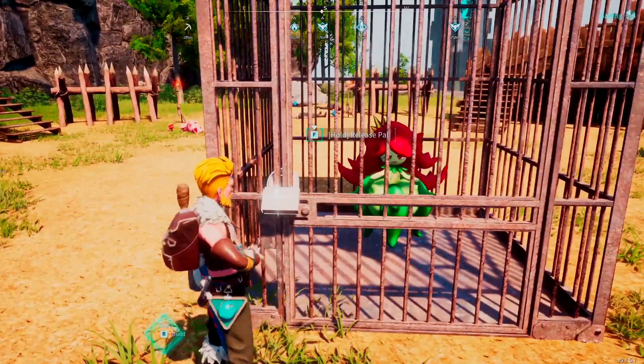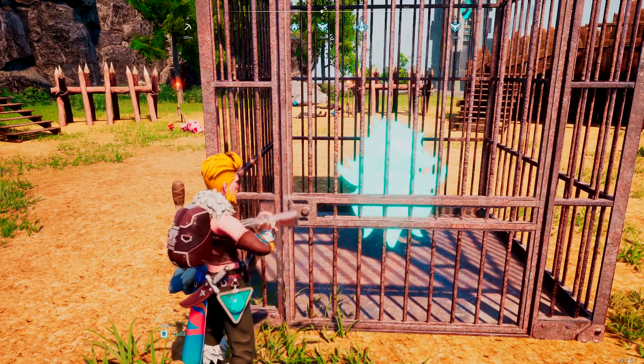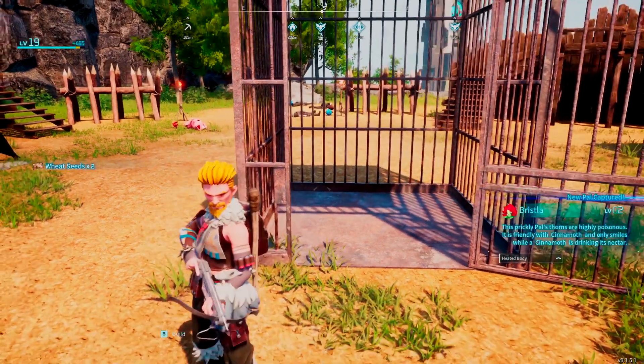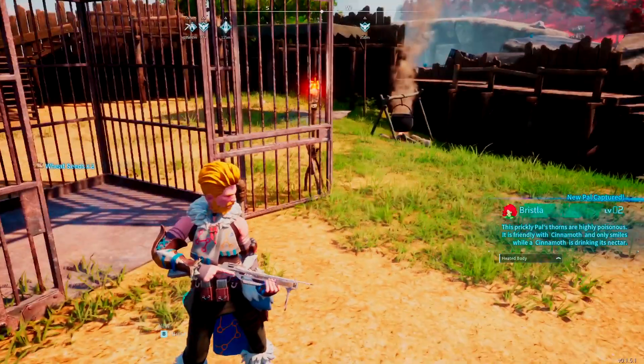And here we have a Bristla, which I don't think I have yet. So we're going to release her, and she's going to become ours. Because any time you release a pal, they go into your collection. Yep, new pal! So I don't have this one yet — a Bristla — which is great because Bristla is actually pretty decent for some things. That makes me very happy.